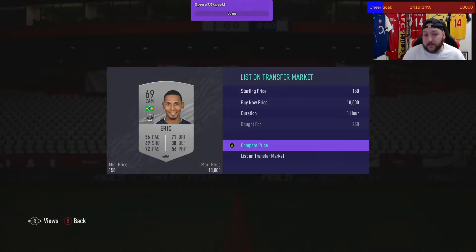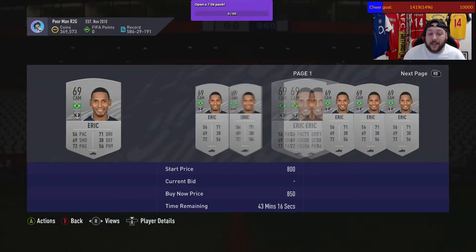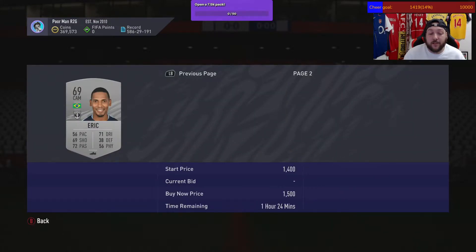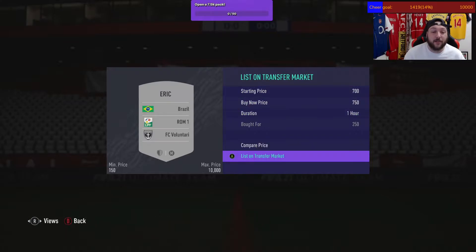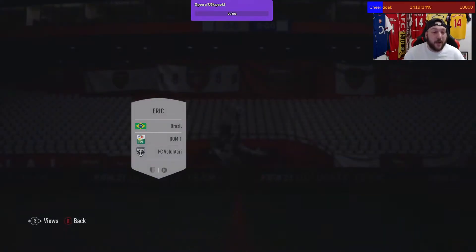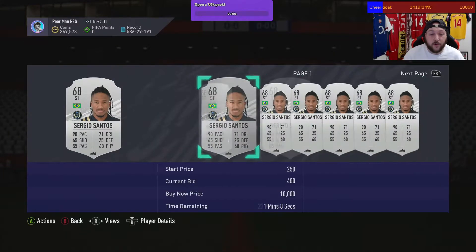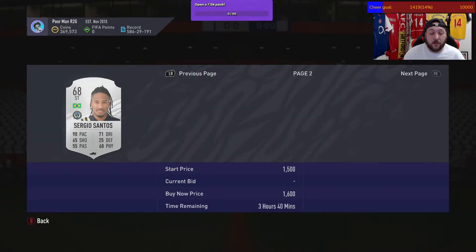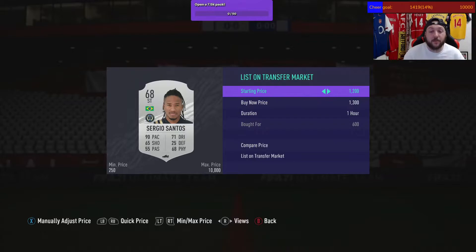To show you some of the prices: this guy is 250, he's in the Romanian league, we got him for 250 and he sells for 850 — that's 700 coins profit before tax. We've also got some MLS strikers; this guy we got for 600, he sells for 1,700 to 1,600, going down to 1,400 — we've doubled our coins there before tax.